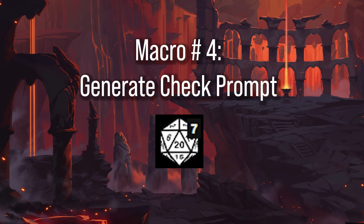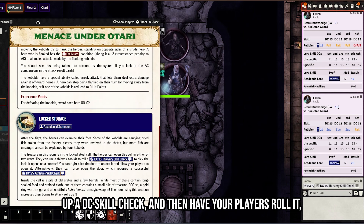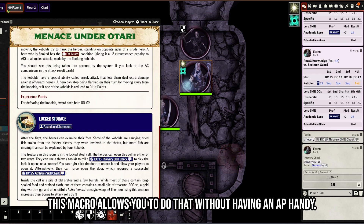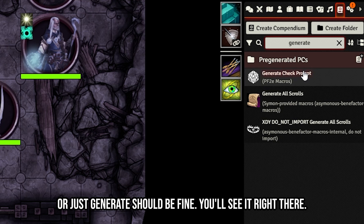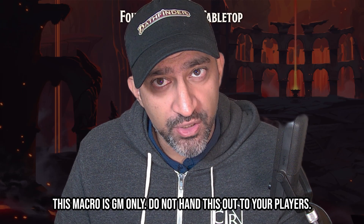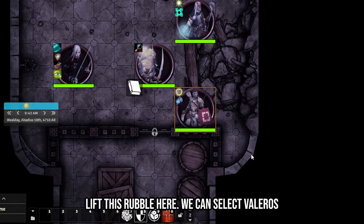Macro number four: Generate Check Prompt. You know how adventure paths let you set up a DC skill check and have your players roll it, then tell you whether they succeeded or failed? This macro lets you do that without an AP. Find it in the compendium by typing 'generate check prompt' — just drag it out. This macro is GM only; do not hand it out to your players.